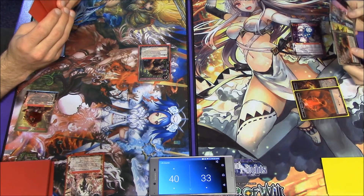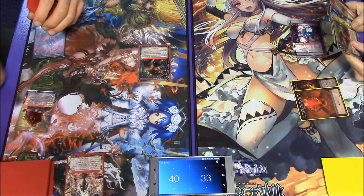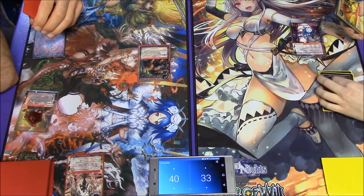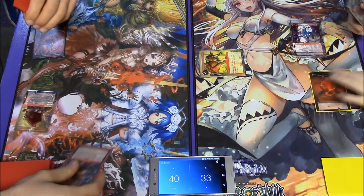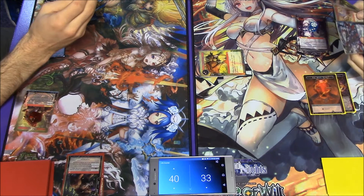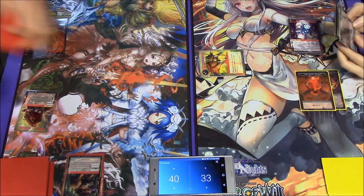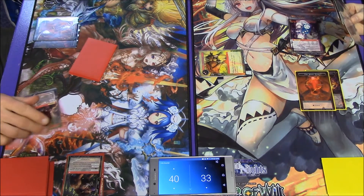I recover everything and draw a card, tapping Lunia for a fire magic stone. Obviously Mad Boar is a problem if I don't deal with it straight away - that thing swinging for 700 each turn is a pain. I pay two to play Huelasaurus to deal 300 damage to the Mad Boar and kill it, which kind of saves me because leaving Mad Boar on the field would be a vital misstep. I end my turn.